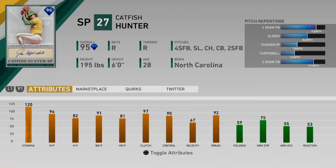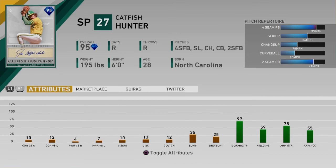Catfish Hunter is another starting pitcher here — I think he's going to be really good, and much better than Lefty Grove, as you'd expect. 120 stamina, this guy's going to pitch complete game after complete game. Hits and Ks for nine — good. Walks and home runs for nine — good. 96, 82, 91, 81. 97 clutch, 90 control, he's going to throw the pitch where you want. The velocity is not great, but the break is really good. Here are the hitting stats if you're curious about that.